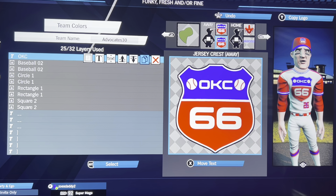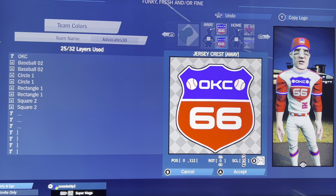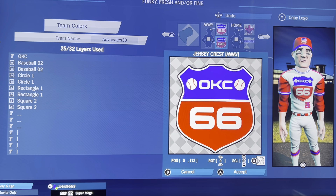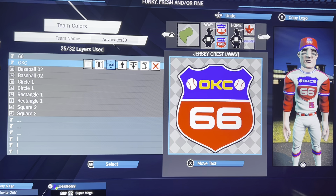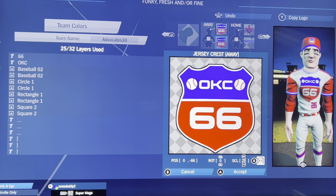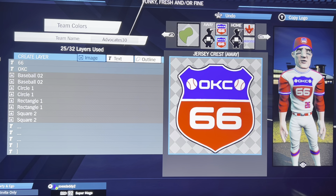And we get to the simple stuff — OKC because he wants Oklahoma City. Kawashi, if you're watching, do whatever you want — this is just how I showed it. It's in font 3, my favorite font, in white: 0, 112, 0, and 10. Then I did the 66 in font 3 in white: 0, negative 66, 0, and 25. And there you go.